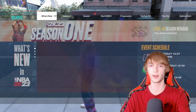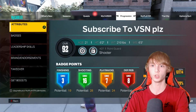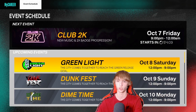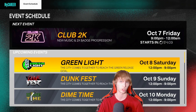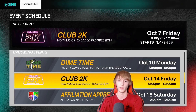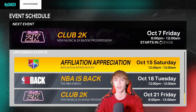Tip number six is to go to Season and then hop over to Season Events. If you guys are not taking advantage of these events, you are 100% missing out because these events are huge. For example, October 8th through 10th, we have a ton of events. Club 2K gets you times two badge progression, which is huge if you're grinding badges. Green Light will help you get XP tokens and badge points. We also have Dunk Fest and Dime Time — you can get assists that'll help with badges. Affiliation Appreciation gives you XP coins to level up.